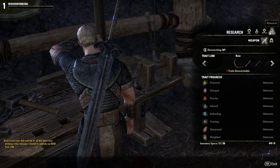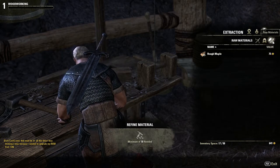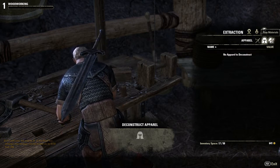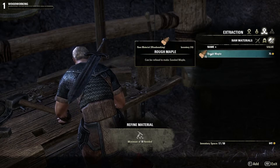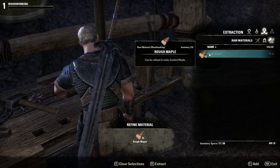Here you can see you need some maple and whatnot. I'm going to go over to extraction and go to my raw materials. You can see there are weapons, apparel, and raw materials. If you go into the raw materials you'll see I've chopped up a bunch of logs and I have a bunch of rough maple.